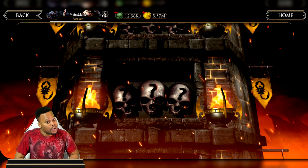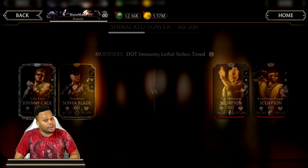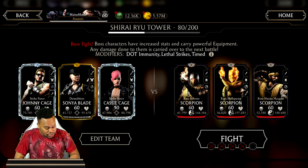I kind of hit the panic button and I think we're gonna have to bring out Johnny a little early, because there are three bosses and there is both a Hellspawn Scorpion and a Hanzo Hasashi. I don't want to go to any of my strict tower teams just yet — maybe we'll have to do that for battle 100 depending on how this fight goes — but we are going to run my super Johnny build.